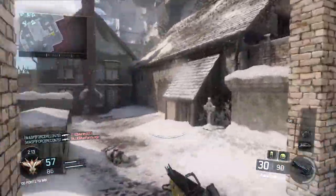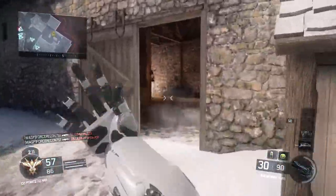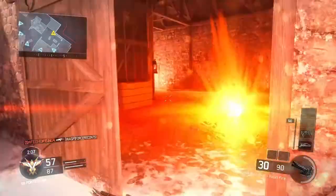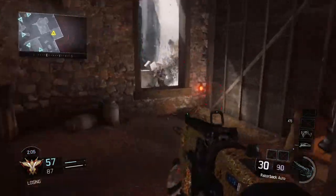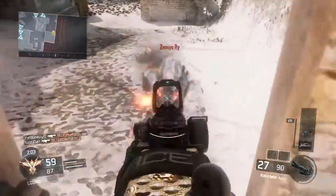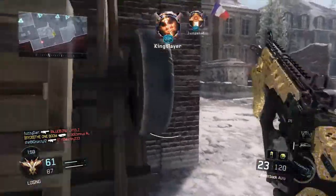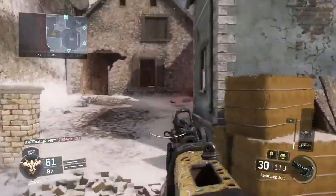Today our class comes from my friend BlackScarecrow and he wants me to use this Razorback class with Fast Mags and RapidFire. For Perks: Tier 1 Ghost, Tier 2 Fast Hands and Scavenger, and Tier 3 Awareness. For Lethal he wanted me to use a Semtex, and he left an empty slot so I tossed in a concussion.